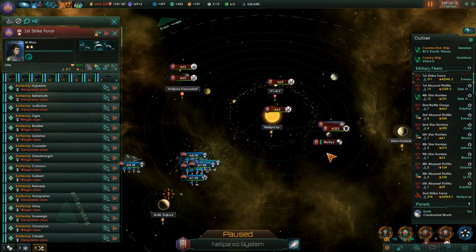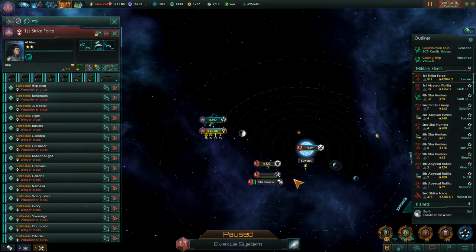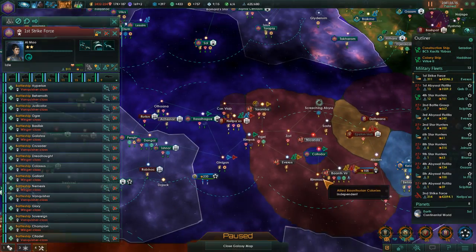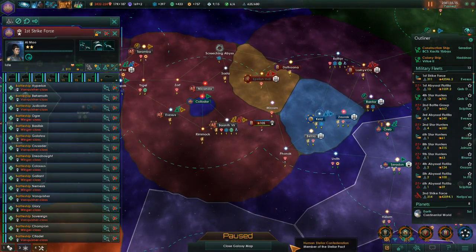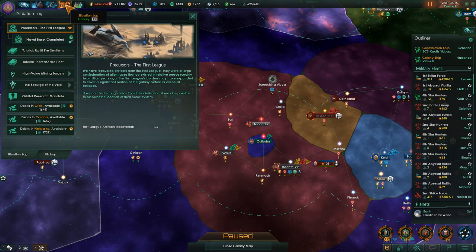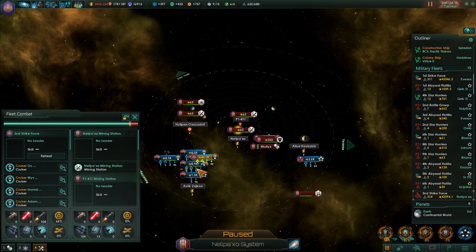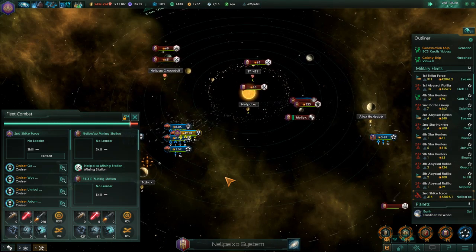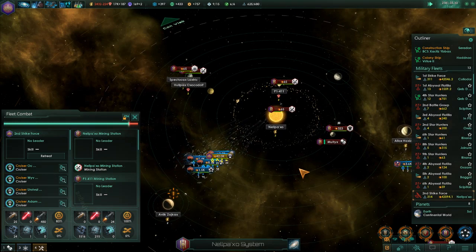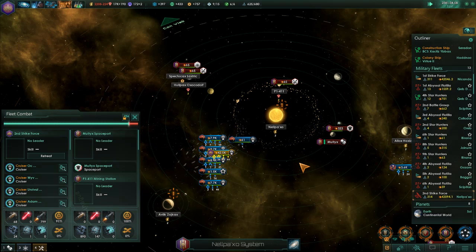First strike force, you're actually not doing anything — you've gotten there. What do we have that we can take care of? There's another thingy here — oh, these are our allies. So you head here then. You are fighting. We actually don't have a leader on this fleet. Hostile fleet engaged.